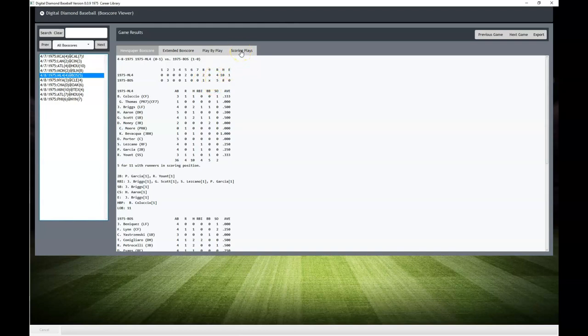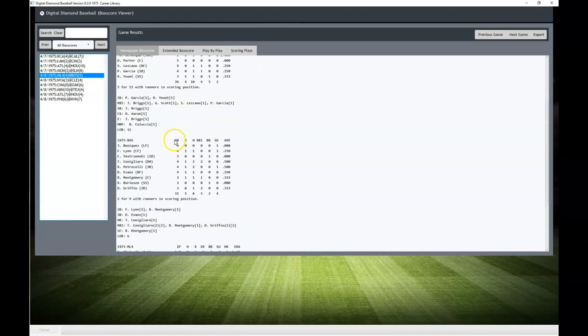Some interesting players for the Red Sox: Carlton Fisk starts off the 1975 season on the DL, so he didn't play. Jim Rice is on the roster but not in the opening day lineup. We had Bob Montgomery catching and Juan Beniquez in left field. Also interesting — Tony C is in his last season in the majors here, which was pretty cool. He had a good day and was actually the MVP of the game.